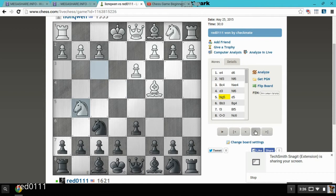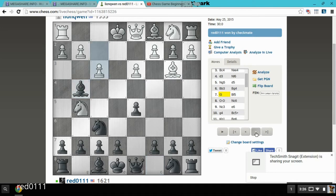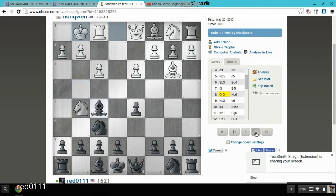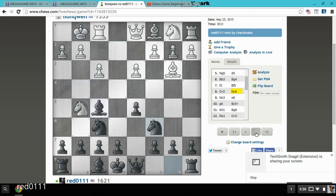He plays knight g5, attacking this pawn, and a simple move — pawn to d5, attacking his bishop. That right there ends that strategy. He goes back, I attack his queen, bringing out my bishop with tempo. He blocks, I go back, he castles, and I bring out the knight, further developing my pieces.